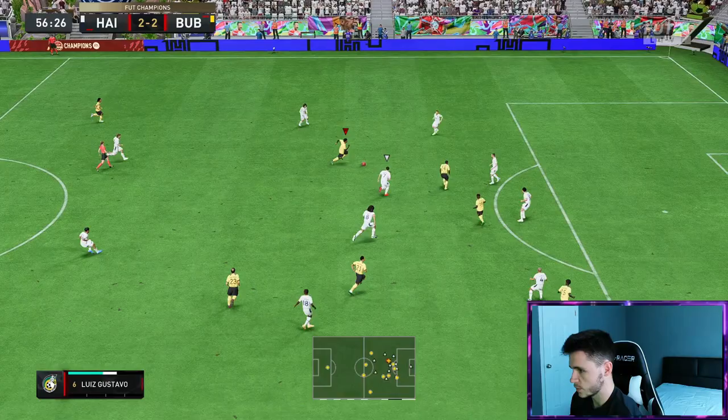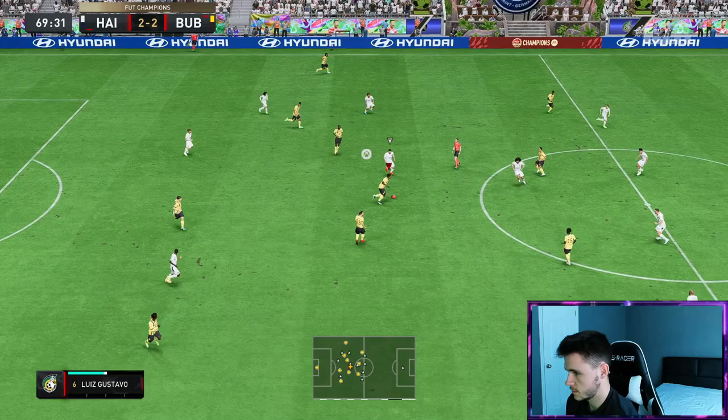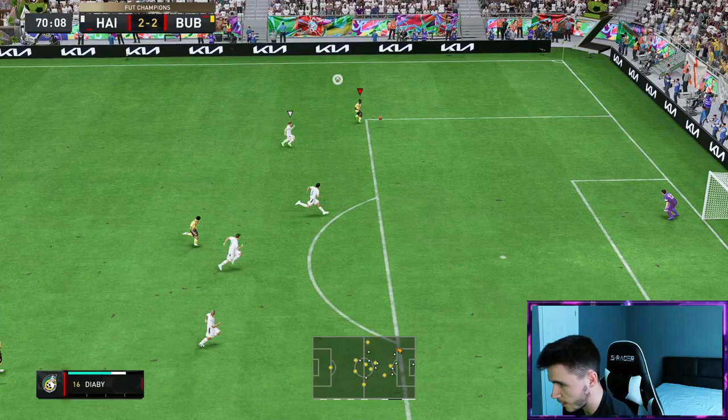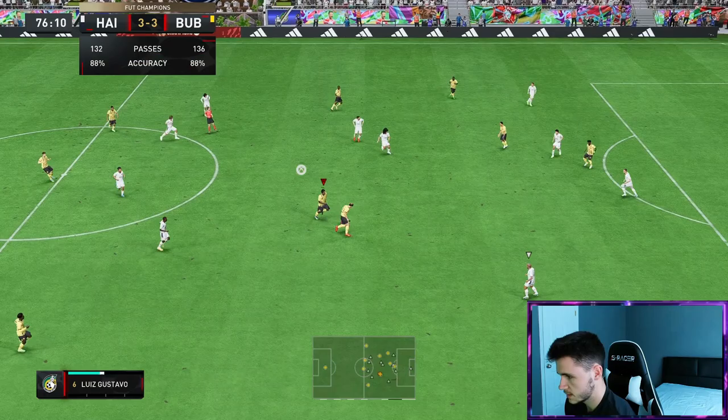Good header from Gustavo — still Luis Gustavo all the way. He just got kind of stuck underneath him. Luis Gustavo over the top — good ball into Diaby, that's a brilliant ball. Bring it down — Diaby in off of the post, come on boys. What a pass, a long range pass right there by Gustavo. Great assist.